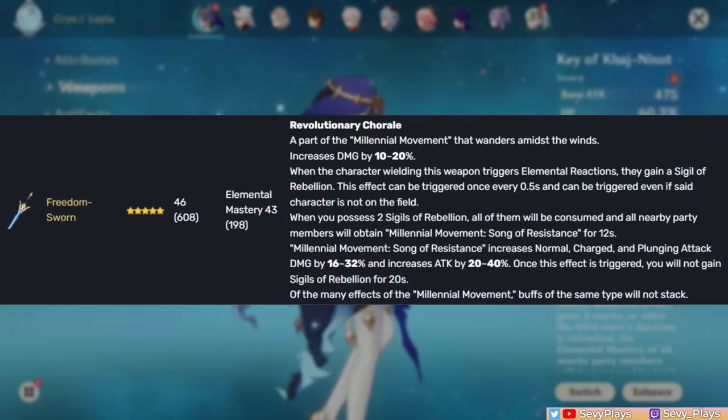One more niche option is the Freedom-Sworn, which gives attack and damage bonus buffs for your team. If her teammates can take advantage of it, then it has better value.